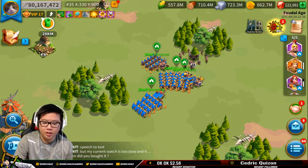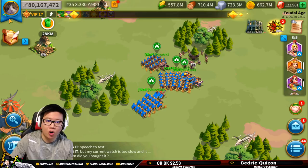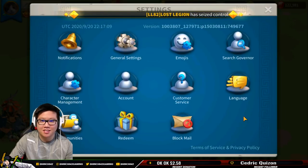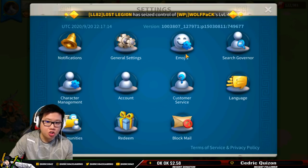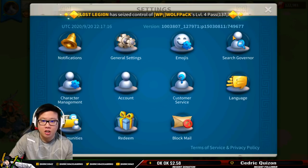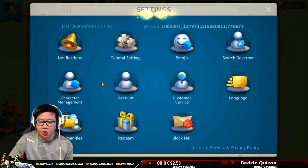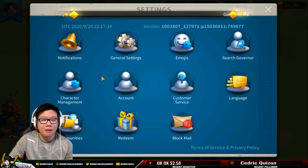Noob mistake number one: do not put off binding your account. This might be very simple, but there's a lot of players out there that make this mistake. If you don't bind your account, you can lose your account. Your computer could crash if you're playing on Bluestacks, your phone can crash, and all the time and investment that you have put into your account is a total waste. I've made a video about this a very long time ago, so here we're going to do a quick step on how to bind the account.